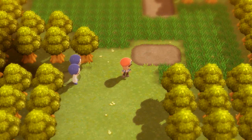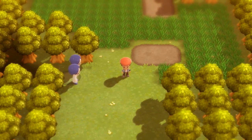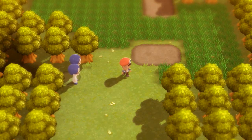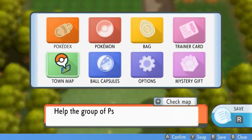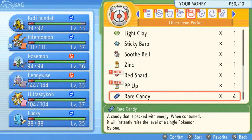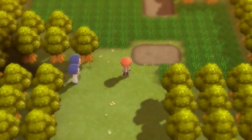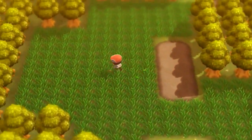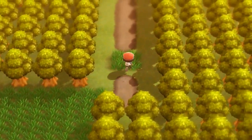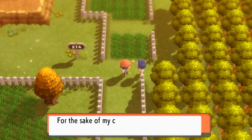So in our last episode, we went through Route 203, and we're in front of the Valor Lakefront right now. We still got a lot of stuff to do — and I mean a lot — because we haven't gone through this area right here. We mainly went through the opposite way to get to Pastoria City, so I'm going to use a Repel because I don't want to get attacked by any of these Pokemon. Here we are, Route 214, and there's our first opponent.